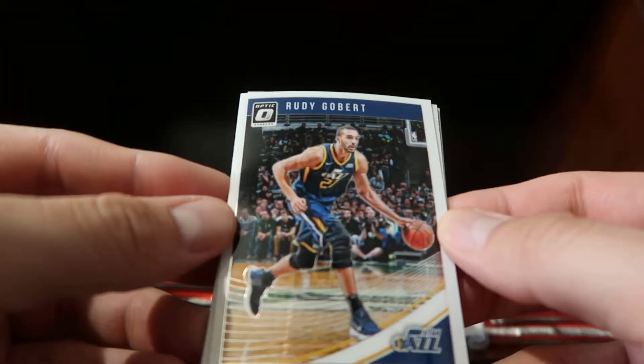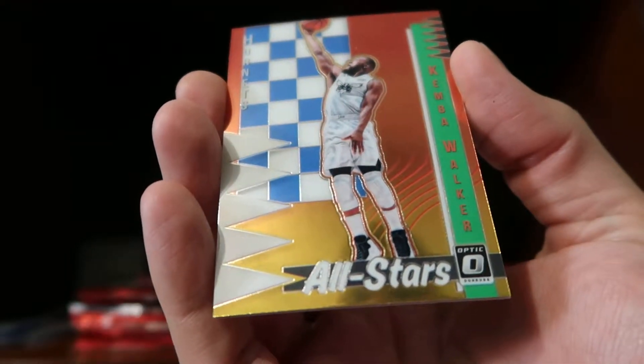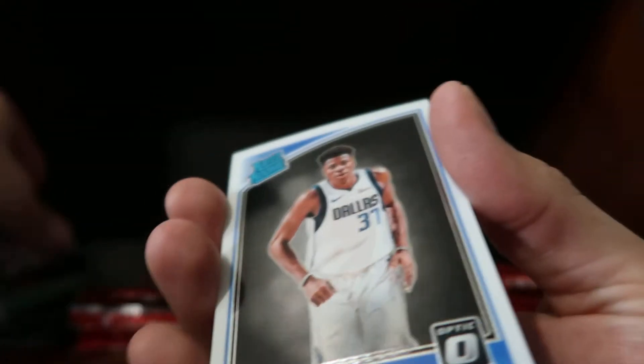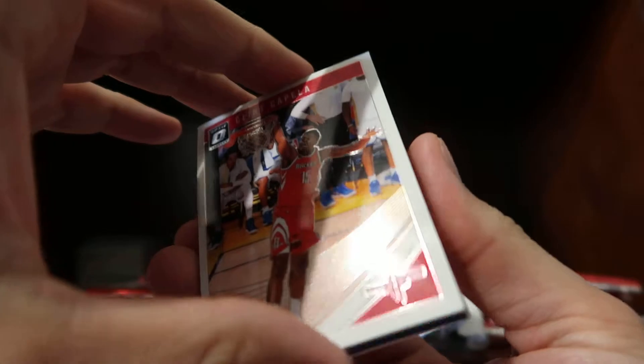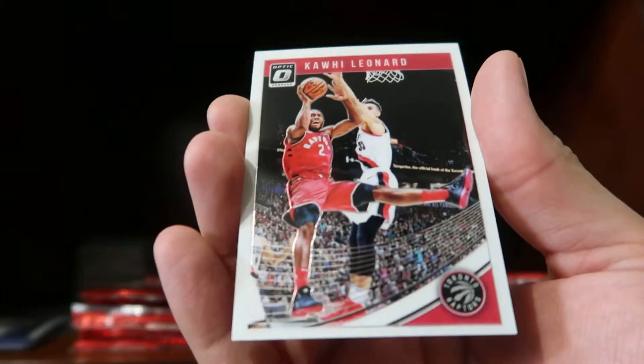Next pack: we have a Rudy Gobert, a Nicholas Batum, a Kemba Walker All-Star insert for the Hornets, and a Costas rookie card base. Next pack: we have a Clint Capella base, a Wesley Matthews base, a Retro Series insert for Gary Payton for the Seattle Supersonics, and then a Kawhi Leonard base.